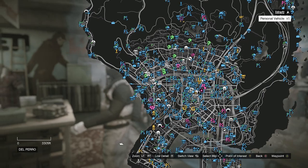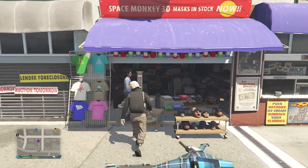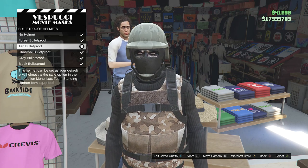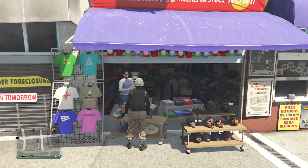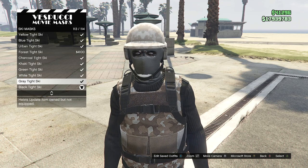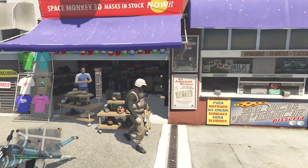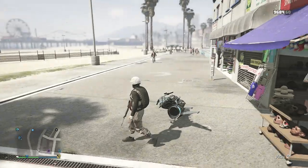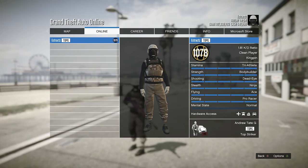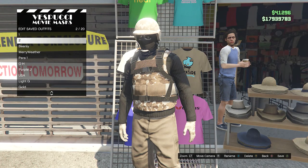Head to the mask store. First go to hats, scroll to bulletproof helmets on slot 19, and equip the tan bulletproof. Then back out, go to masks, scroll to ski mask on slot 21, and equip the black tight ski on slot 114 — all the way at the bottom. You'll see the black tight ski merges with your bulletproof helmet. That's all for the third outfit. View it in the pause menu, then save your outfit on any slot you want.